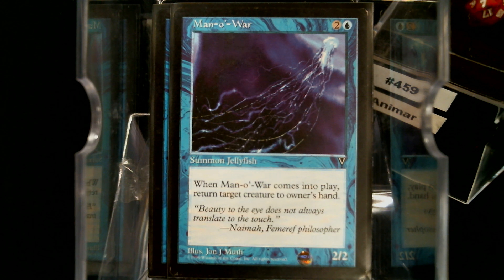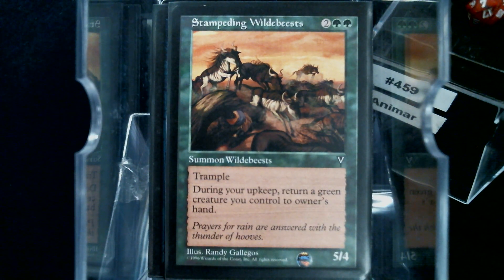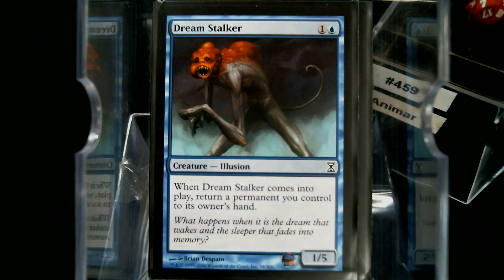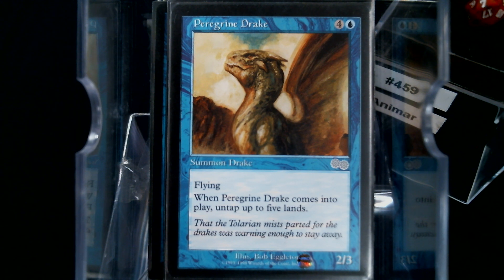Mana Worm is kind of a one-shot version — it does put something else back into potentially your hand or their hand. Ancestral Statue is similar, although free because it's colorless and that's going to get reduced by Animar. Stampeding Wildebeest is going to put one of those back — hopefully we get the Ranger so we can keep getting that extra land. Dreamstalker — putting something back. Cloud of Fairies, and to a bigger point Peregrine Drake — these are good cards. When you reduce them down to just a Blue mana, they get amazing. If you can spend a Blue and untap five, and then maybe Mana Worm this thing back to your hand — oh baby, that's some value.